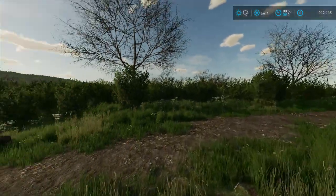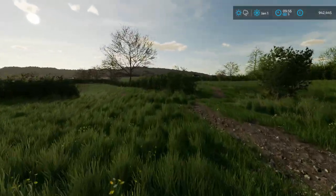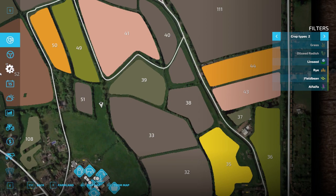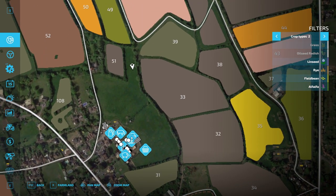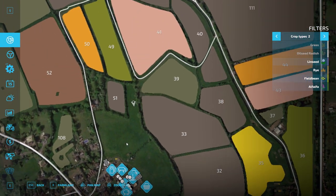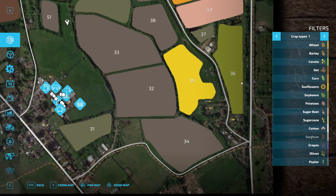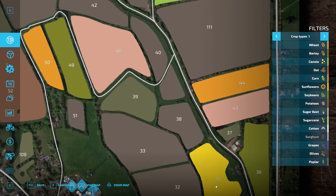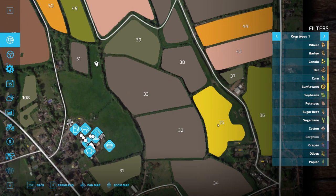We've got an interesting pathway here that goes through our field as well — we're not worried about that. So fields 33 and 32 say they've got grass in them. Field 35 is bright yellow — these colours don't quite tally up properly. But it is — it's definitely sunflowers.